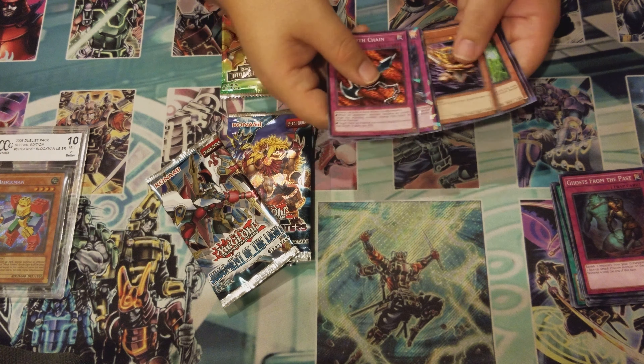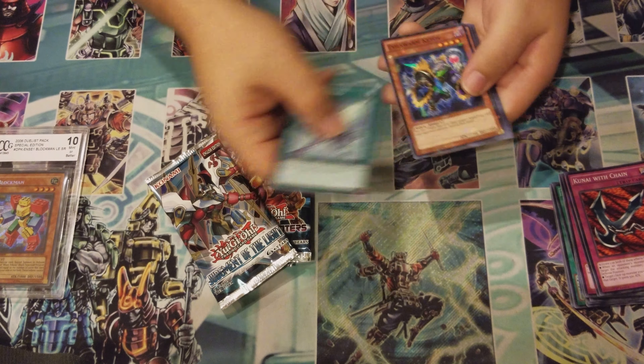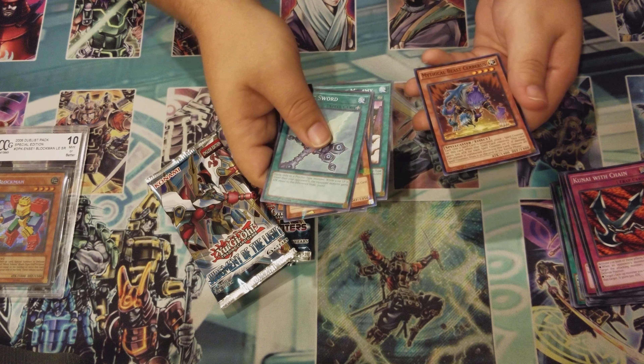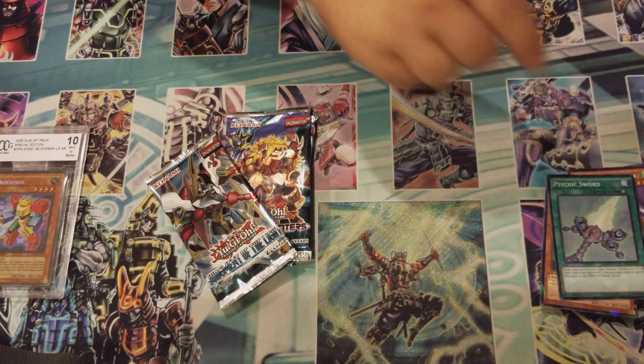Krawler War Arms is on the corner of this pack. We got a Psychic Sword, Evil Swarm Ketos, Baphomet — called the Mummy — and Mythical Beast Cerberus. I kind of like the Falcon, it's kind of cool.